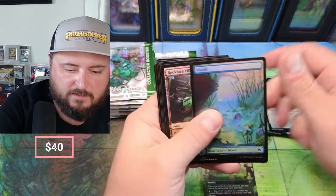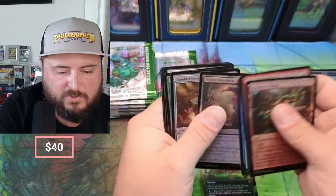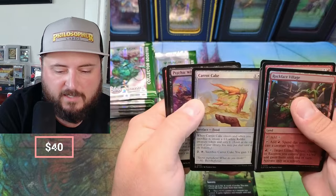Invocation. Island. Rockfall Village. Sugarcoat — Carrot Cake, man, that looks good.